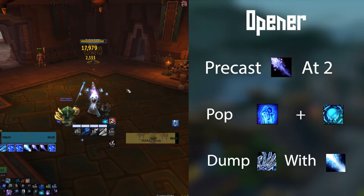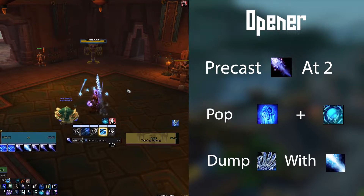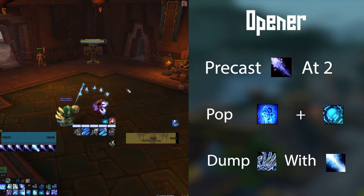There are small amounts of RNG that can get in your way from time to time, but generally it's not a problem, and pulling off that Shatter combo is one of the best feelings in this game, as you're often throwing around 300k damage into your target in the span of two or three GCDs. You will see their health chunk.